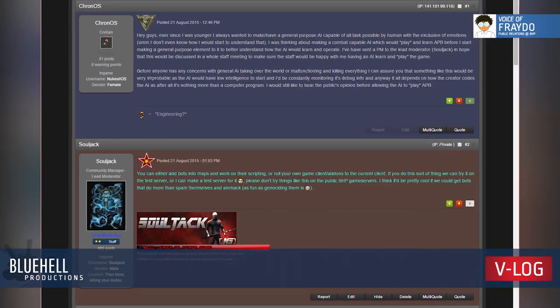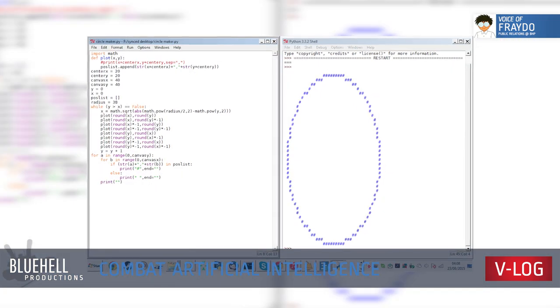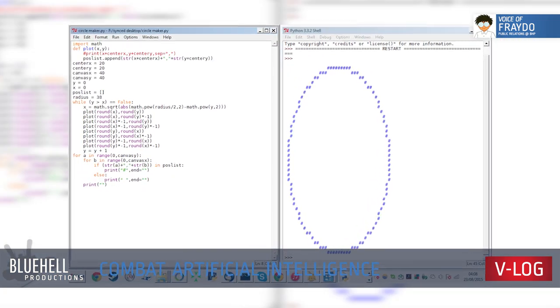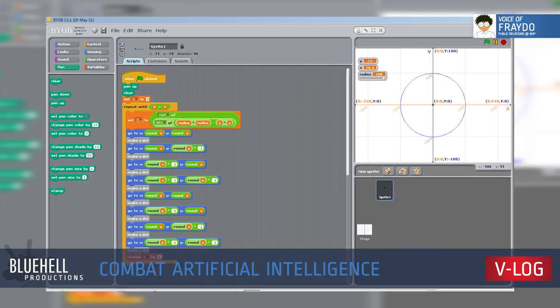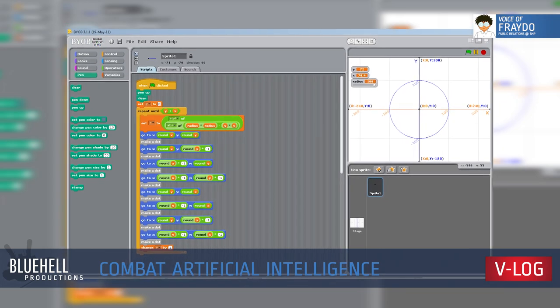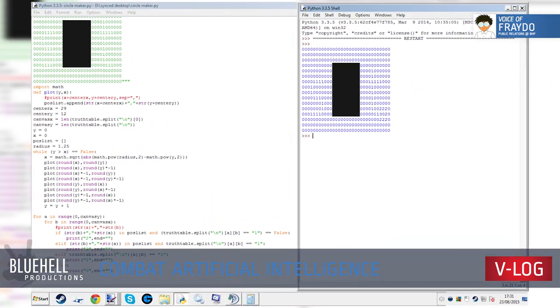Another community project has people talking. Chronos brings about the concept of an artificial intelligence learning and playing APB. The idea, as I come to understand it, is that this combat AI would interact with APB as a human would, through use of emulated keyboard and mouse events. Of course, don't fire questions towards me, because I don't know much about this AI.